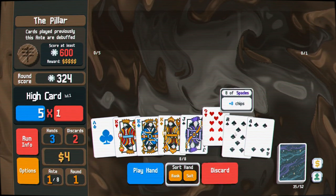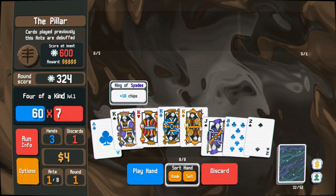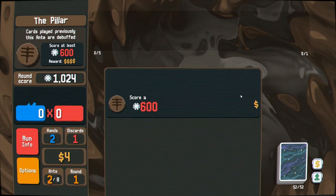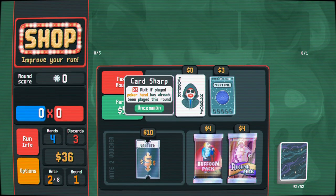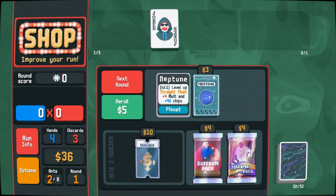Oh hey, we're potentially sitting on another one right here — a four of a kind, also pretty solid. 420 chips... 700 chips even, wow. Quite a lot — gets you through Ante 1. In Fire! Look at that, Uncommon times three. We're gonna want to play something big.